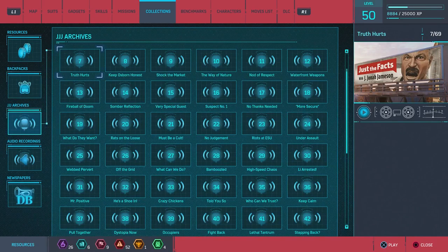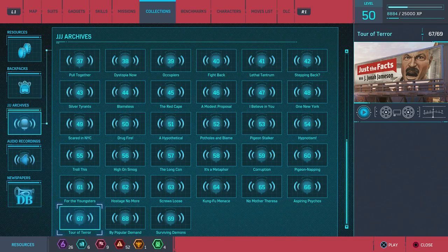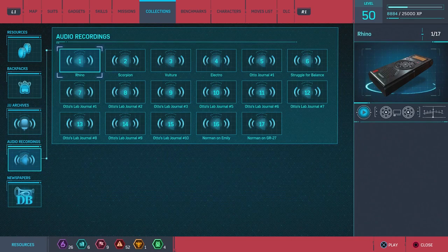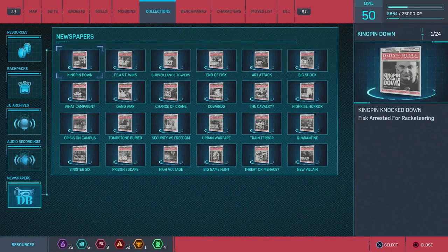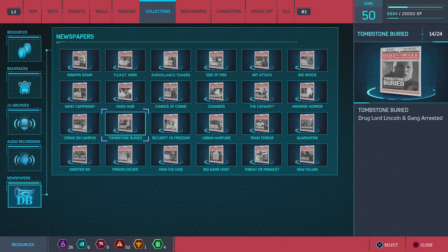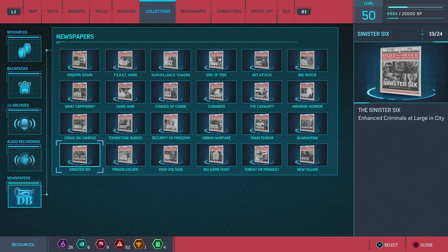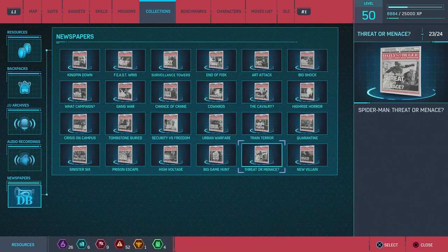That was all the things in the backpack. Now we have the archives — not fully filled out. There are surviving Demons entries, audio recordings at various counts, Norman on GR entries, and Doc Ock recordings we'll hopefully listen to. Then we have the newspapers — let me check. Eight, thirteen, fourteen, fifteen, sixteen — this is 24 of 24. Okay, so we did get all of them; we were just getting different types.